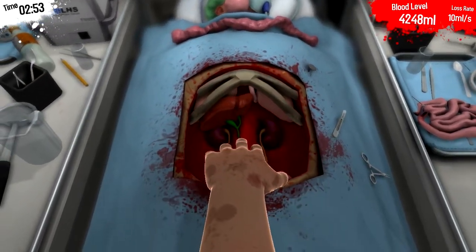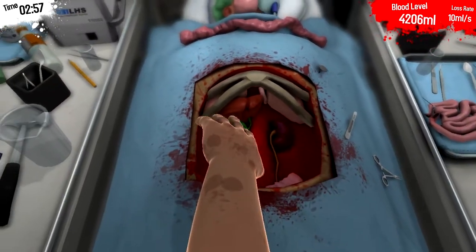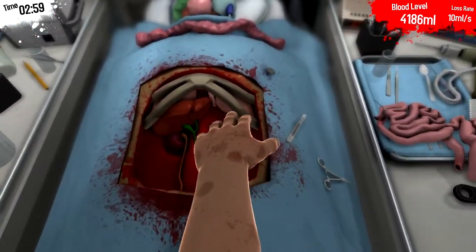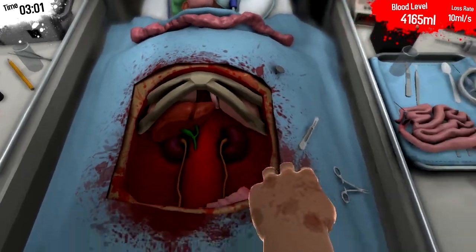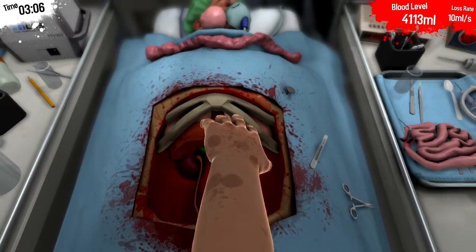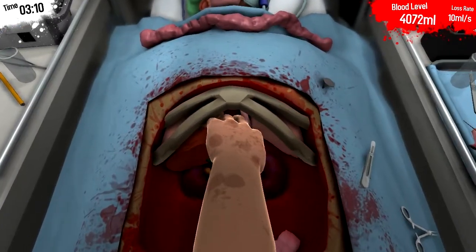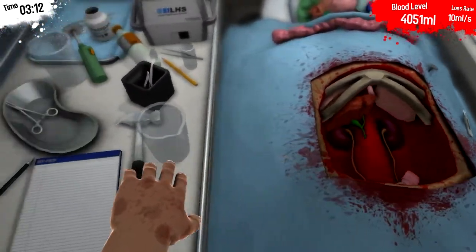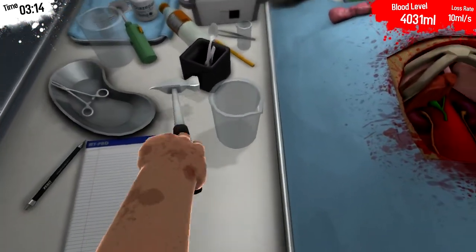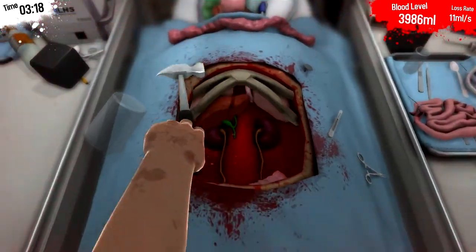It looks like a chicken leg, oh god. This is where I struggled last time — I lost so much time trying to get his liver out. It's frustrating, it just doesn't want to come out. And I'm not smashing ribs — there's no need for rib smashing. Okay, I lied. Maybe we can just smash one rib and it'll be okay.